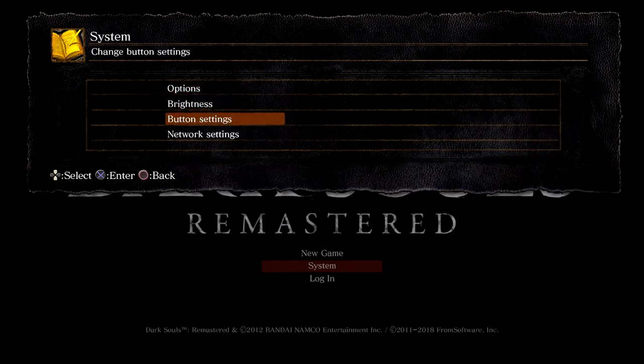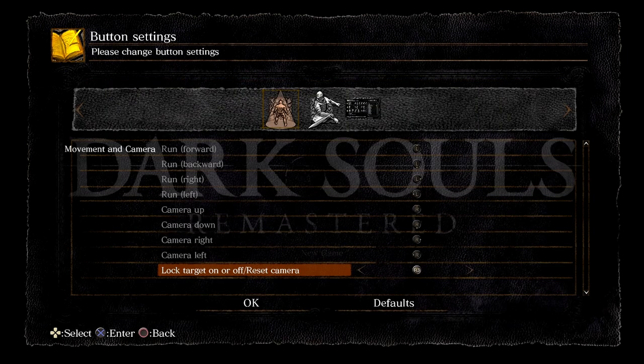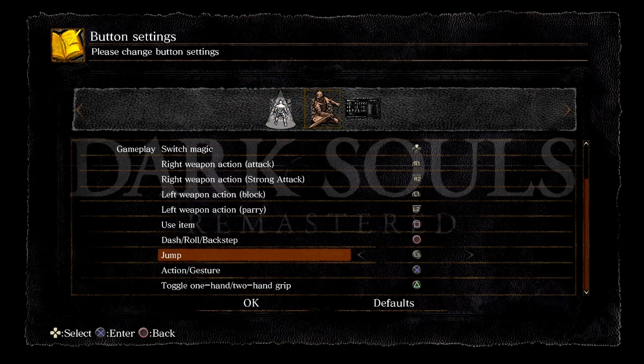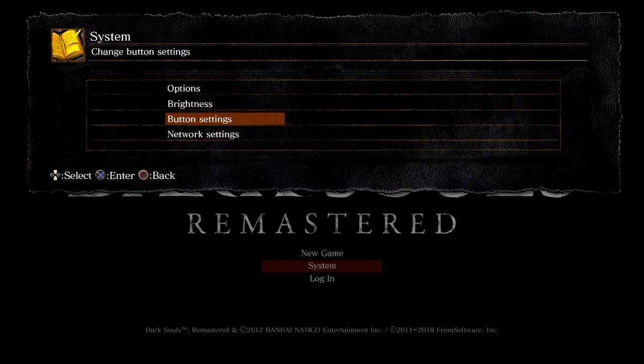Over here, the brightness — I turned it up to 10. Hopefully it'll help in some of the darker areas. We'll see. And then my button settings: I always change my jump to L3 instead of running and hitting circle two times. That way, I know that I'm going to jump no matter what whenever I hit L3.